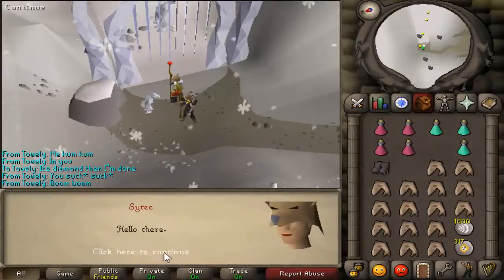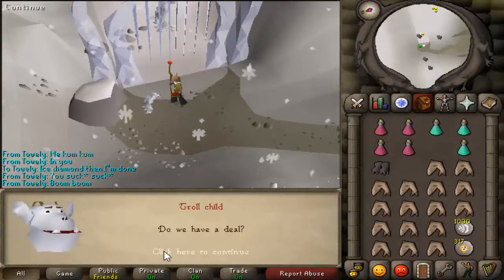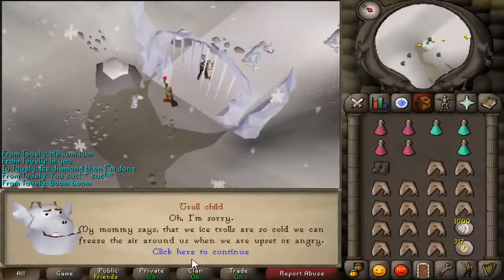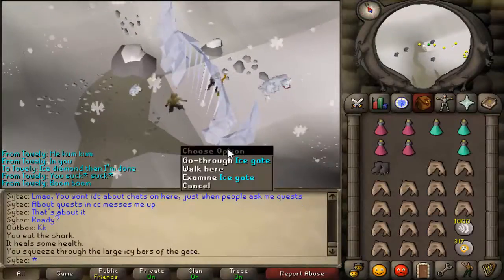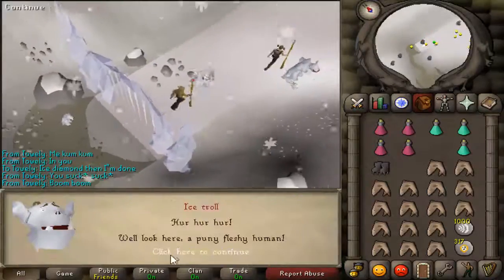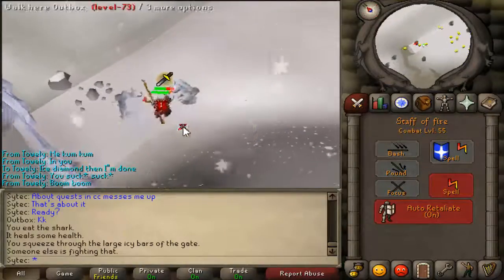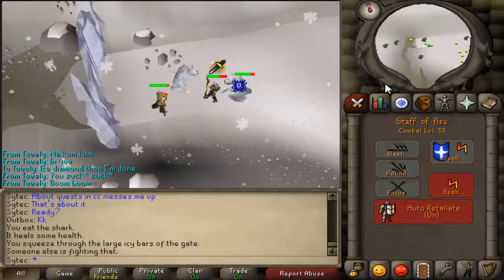Speak with him again. Somebody stole his diamond. Say yes. Speak with him one last time. You want to go through the ice gate. He'll stop you, and then you'll want to go through it again. You want to attack the ice trolls — kill five of them. I'll get back to you guys once I've killed five.